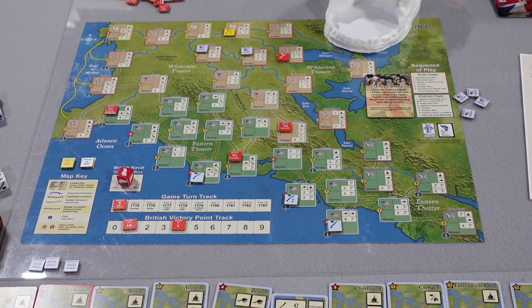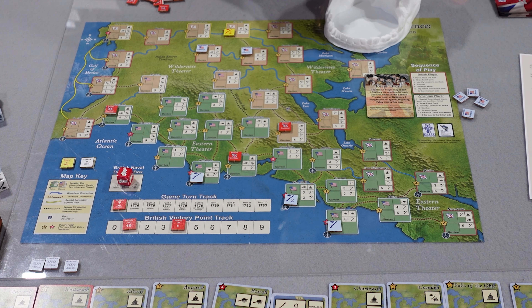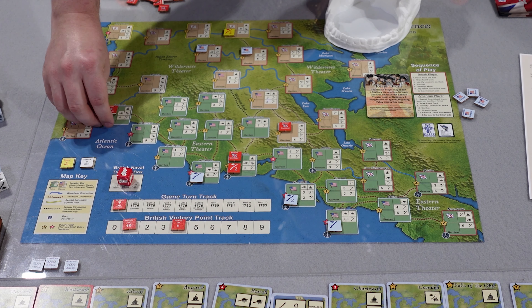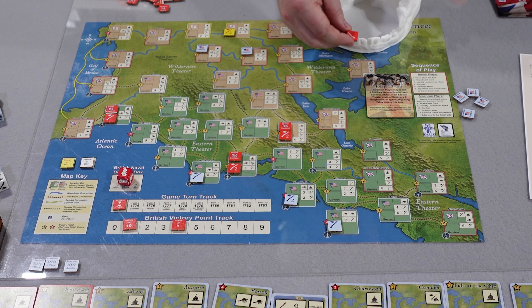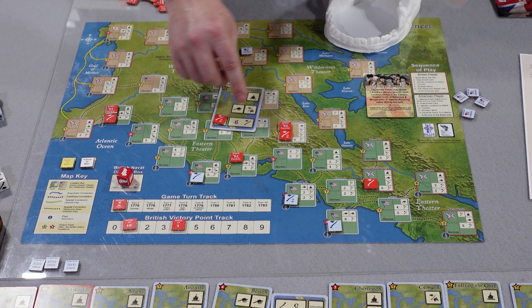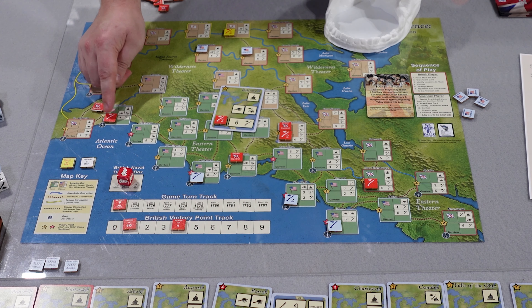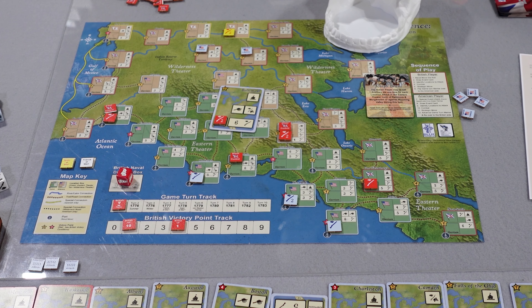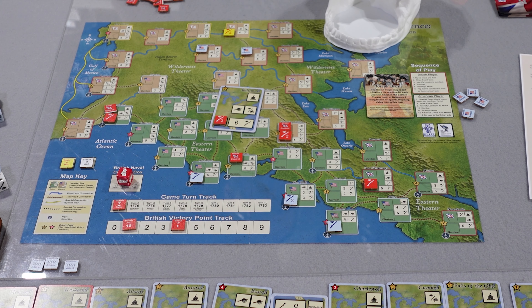After attacks, you reassign your garrisons. You've got four of them — put two in Baltimore, one in Savannah, a couple in Wyoming Valley, one in Ticonderoga. When Americans go to attack Baltimore, instead of needing six guys in a row they now need eight. If attacking Savannah, instead of four they need five. You've got two ones and two twos on garrisons — you can't cover your whole front line, but they make a big difference.